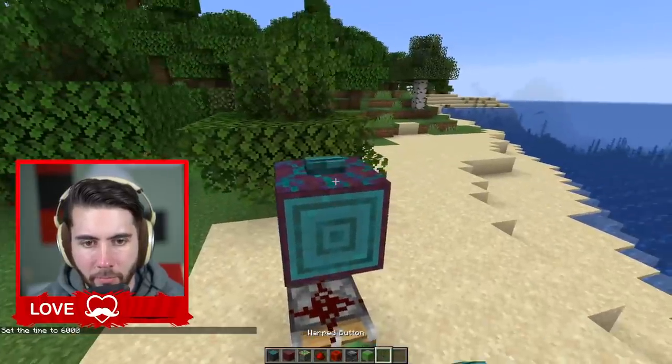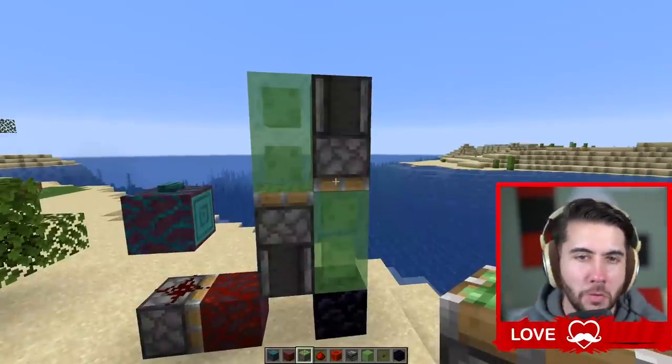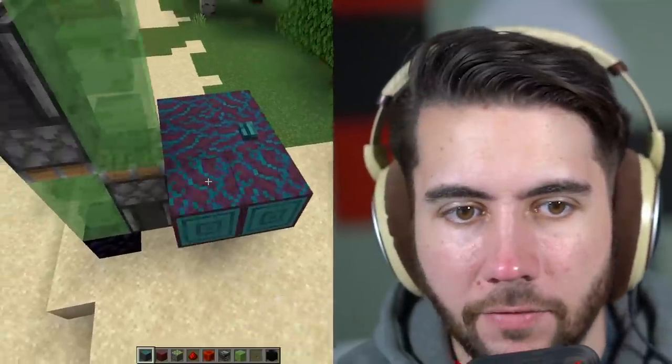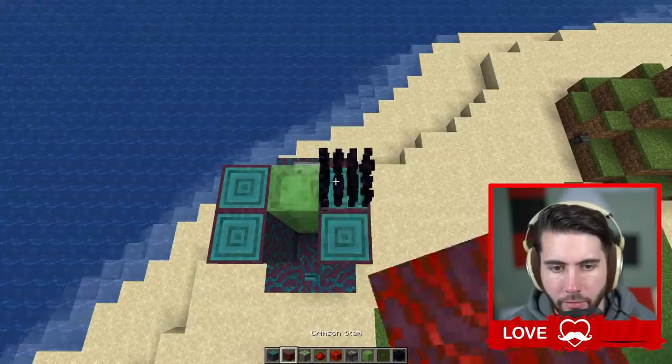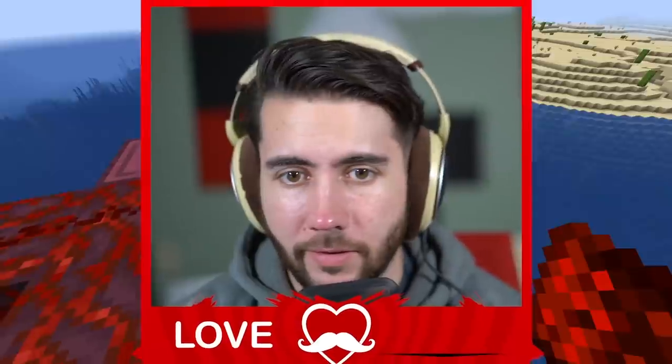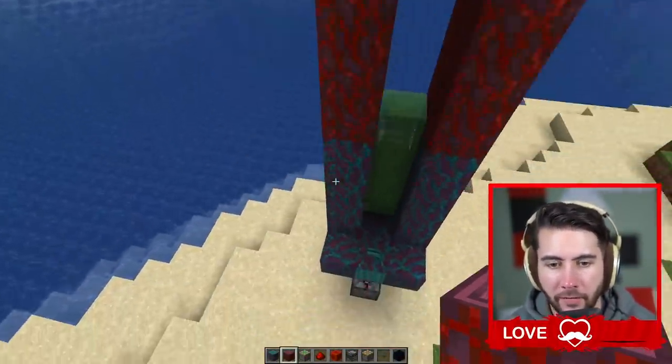We're gonna put a blue button on our blue log — gotta go one block at a time. This is easy, guys. Why make a ladder when you can make this? This is the ground floor. We have a really good colorway here — teal, purple and green. Why not switch colors halfway through? The only last piece is putting a button right there. This ought to be about a perfect elevator.